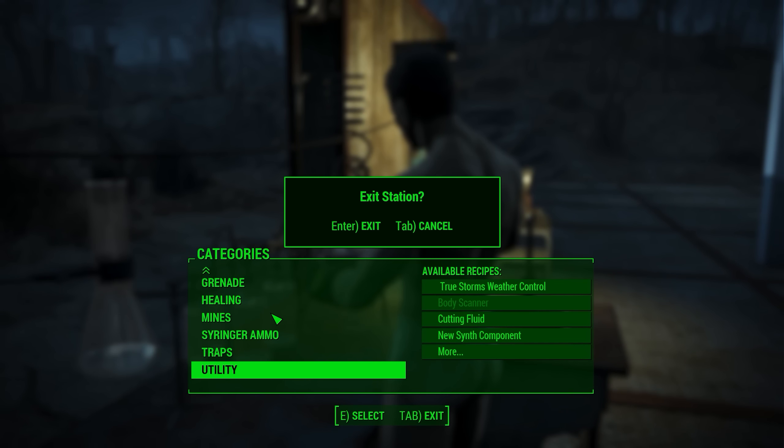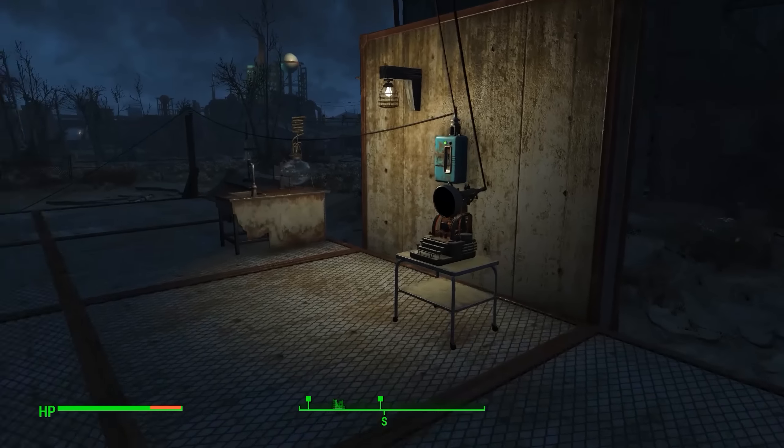We also have a body scanner, which I'll go over a little later in the video. Basically this is a weapon added by the mod — you go and scan somebody and you can now create them as a synth. Once you install all that stuff into the workshop, you'll be able to go up to the terminal and start making synths.